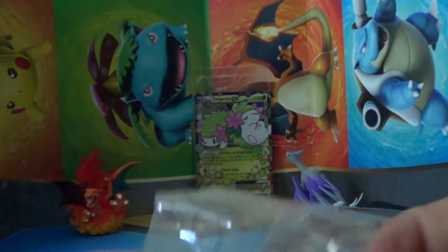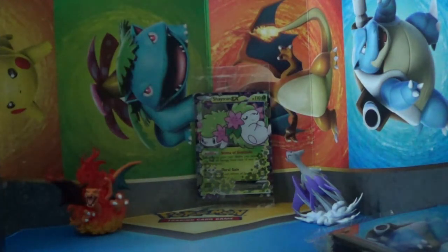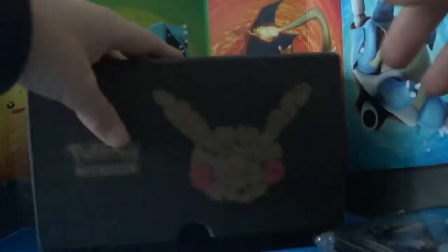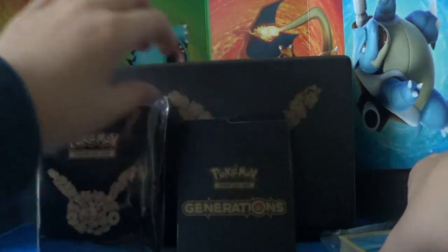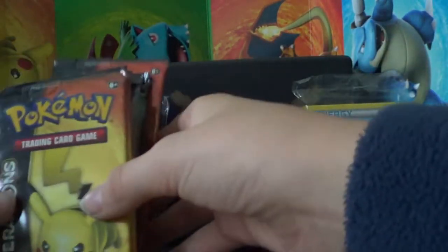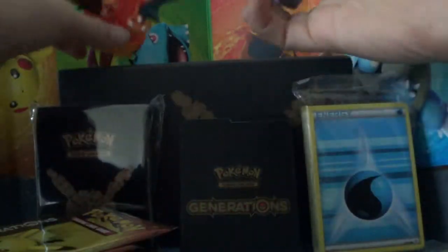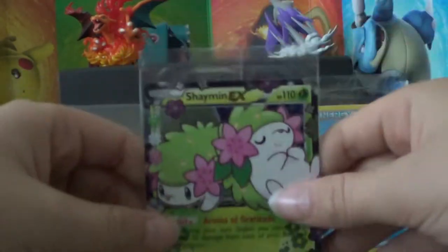Last but not least, we have our condition markers and our dice. We have packs — we have Treasure, Radiant, and Shaman packs.